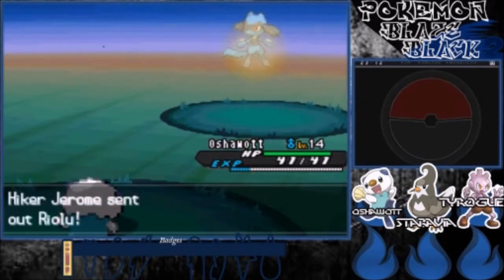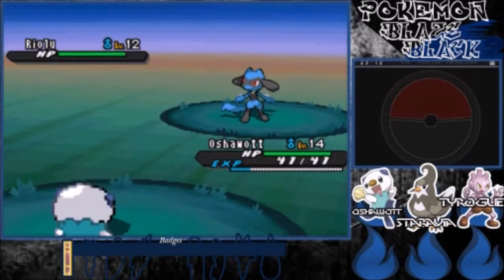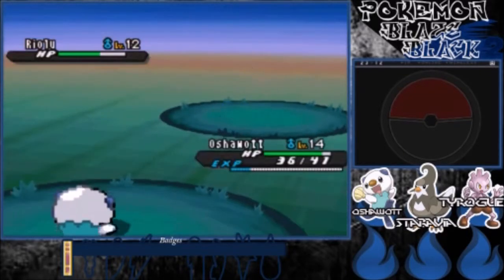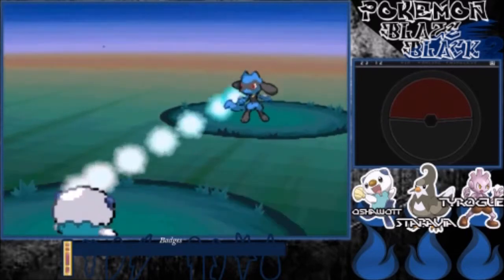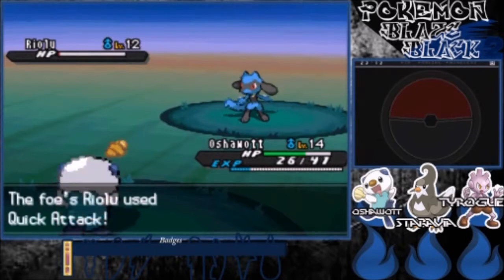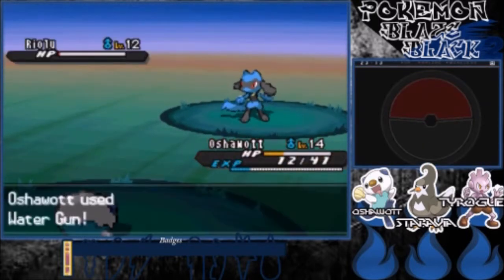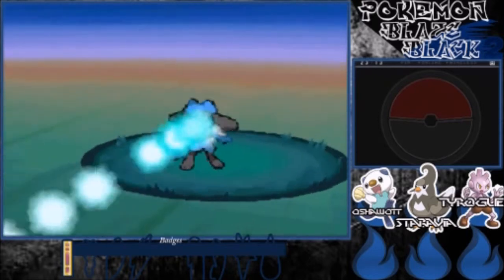We're actually going to stick it in — it's just a real move. Avoided it — that would be from the sand attack from earlier. Come on Oshawott, you can do it. Hit him. Thank you for actually hitting this time. Looks like it's going to be a three-hit KO, that's if I actually hit though. Let's hope this one hits as well — but I miss, of course. Quick attack, come on, you only need to hit him once more. Come on Oshawott, you only need to hit Riolu once. There we go, right when I needed it to.